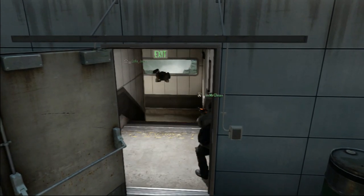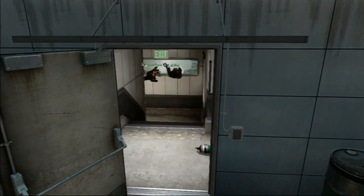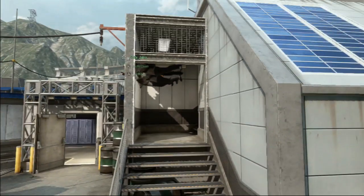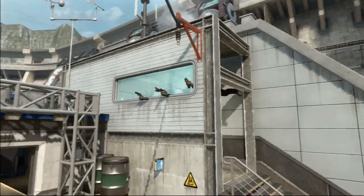And as you can see, four of our sniper teammates, they're dolphin diving on top of this little window above the staircase. What are they doing? I don't know if this is a little glitch or whatever. You guys probably saw this already but this is my first time seeing it. And I thought this was kind of weird and pretty funny though.